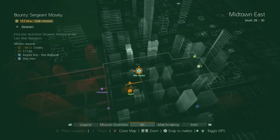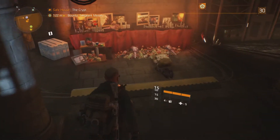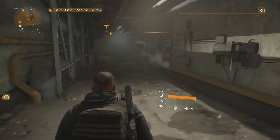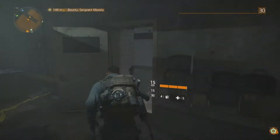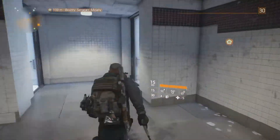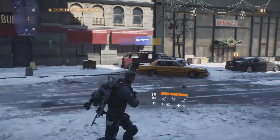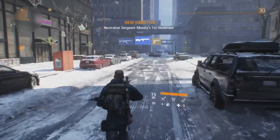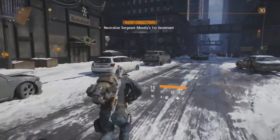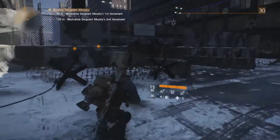Right now we're going to do this bounty — Sergeant Mosley — so let's head that way as fast as we can. I'm not going to be recording and heading out of the subway. I don't have the best weapons, but I do have a nice Damascus pistol which I like. Let me know below the best weapons to get, best perks to use, and the same with gear and mods.